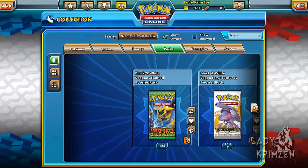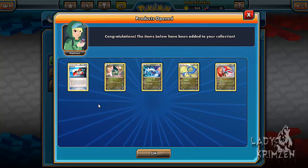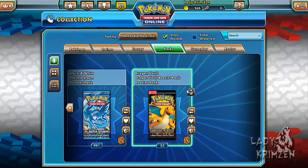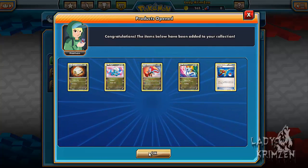There aren't too many left, and we'll see if we can snag the rest of this collection. Hopefully I'll get the 21st card — though as I mentioned last episode there are only 20 cards in this collection. Let's begin. First pack: Axew, Latios, Dragonair and Salamence. Followed up by Shelgon, Bagon, Salamence, Dratini and Super Rod.